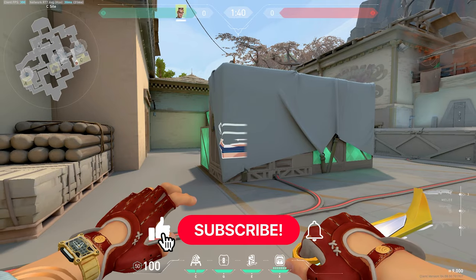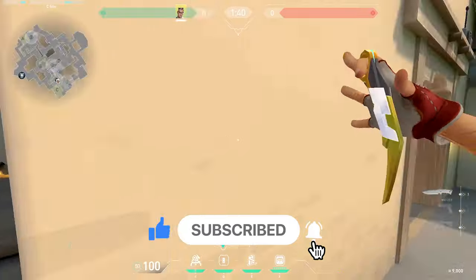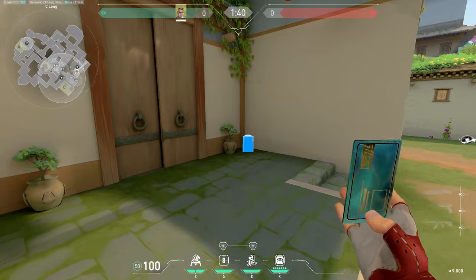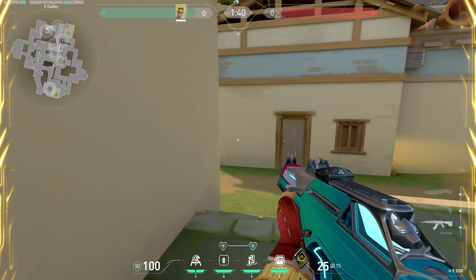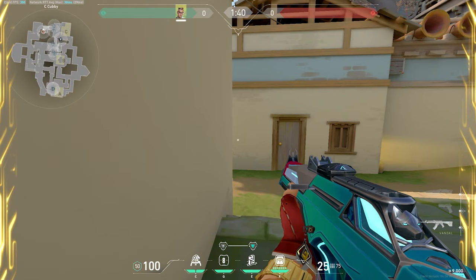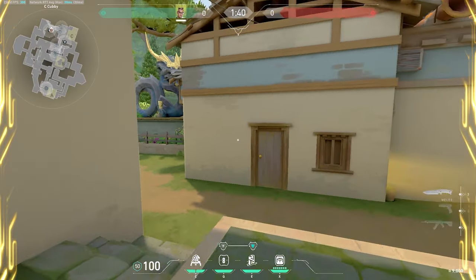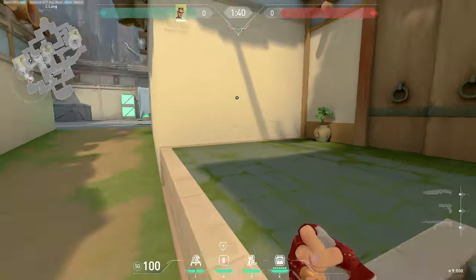Another one you can do on a bonus round if you have a Specter: put one of your TPs somewhere on site, and then as the barrier fades you try to beat the timing, walk down into cubby, and place your TP in the corner. From here you just hold close with the Specter. This is pretty good on bonus rounds where you're trying to win against rifles with a Specter.